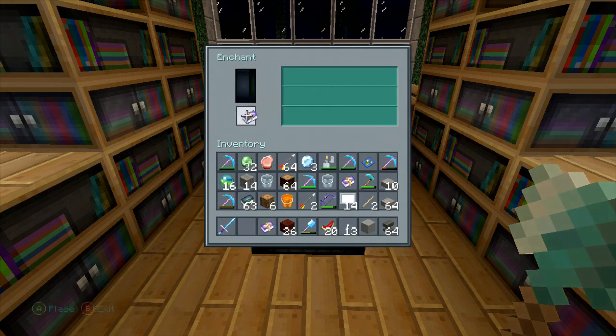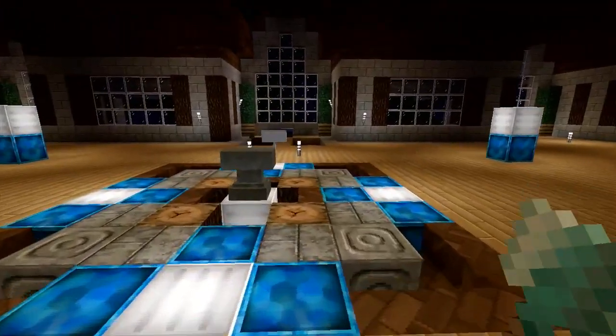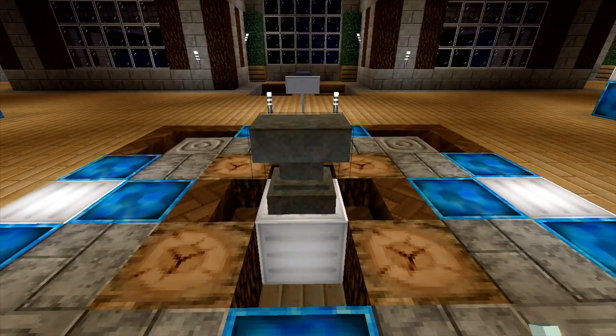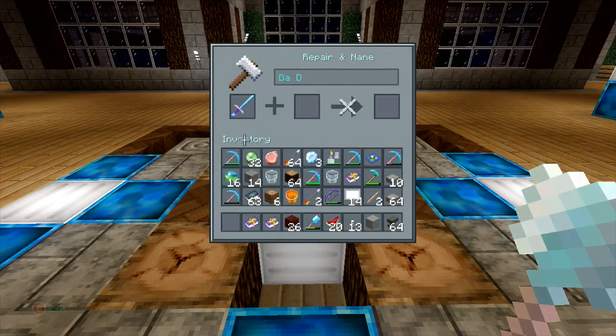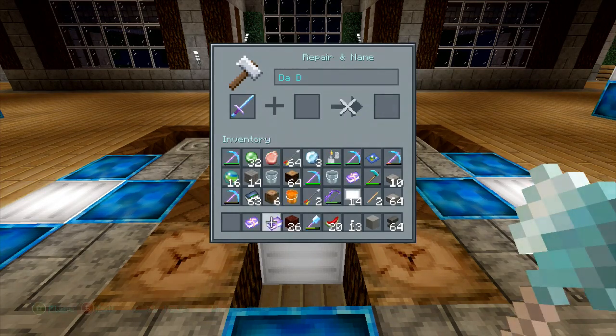Let's go with level 24 — Knockback 2. This sword already has Knockback 2. One thing to keep in mind: if you're in creative mode, it will let you enchant anything with anything. So I can throw Respiration on a sword, which is completely pointless. In survival it doesn't let you do that — if the enchantment isn't correlated with the tool or armor piece, it just won't let you.